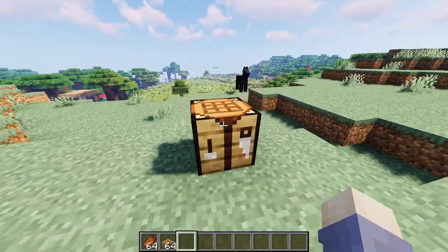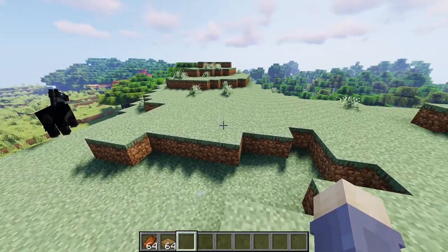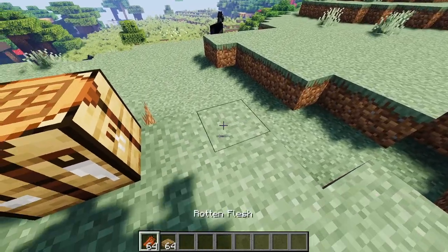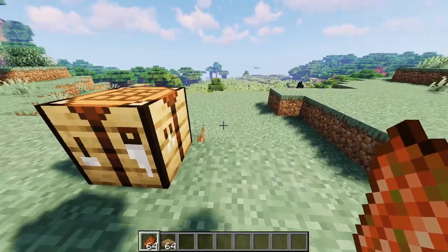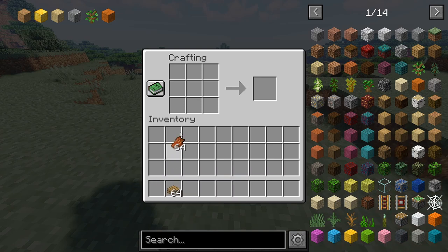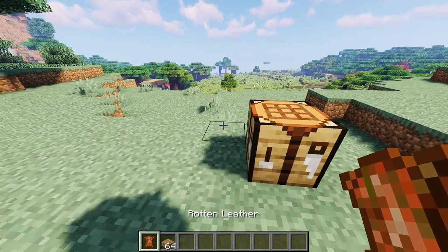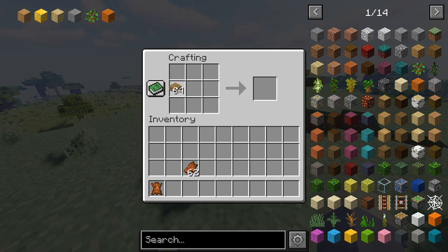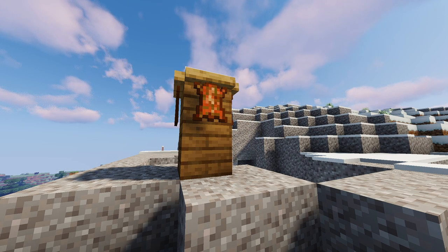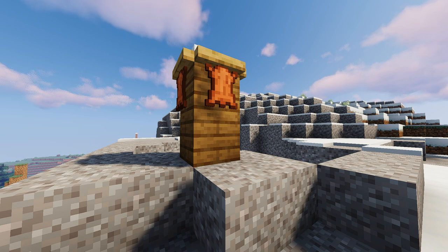Alright, so the first mod that we have is Flesh Set. At first glance, this might seem like another mod that changes rotten flesh into leather, but the way they do it is much more interesting than the other ones. You can craft rotten leather from two pieces of rotten flesh, then you'll need to hang the rotten leather on a rack, which can be crafted like so. Now all you need to do is wait for it to dry and you get your leather. I think this is a really simple and really good mechanic you can add into the game, so be sure to check it out.